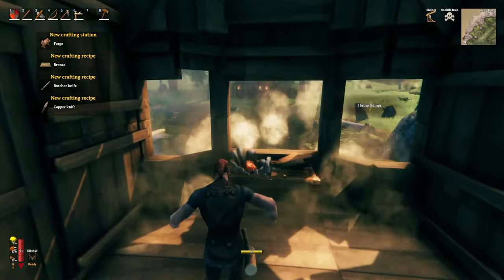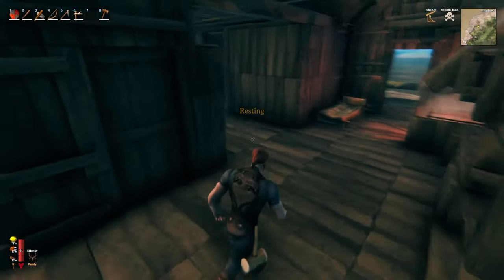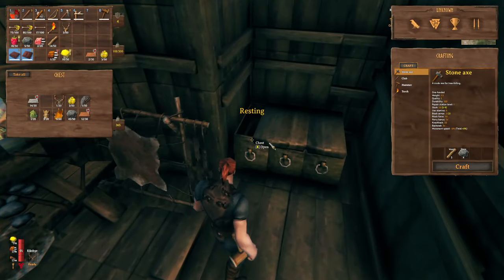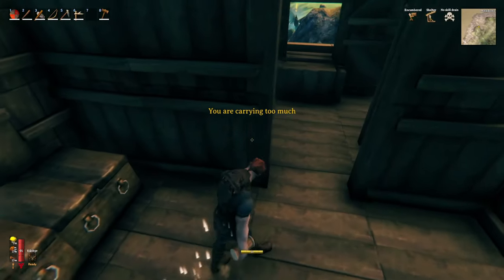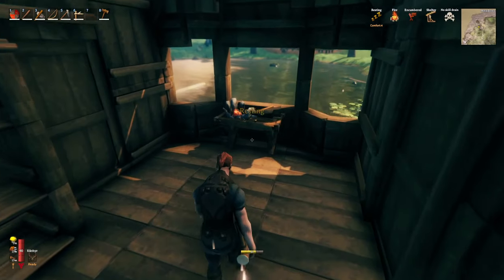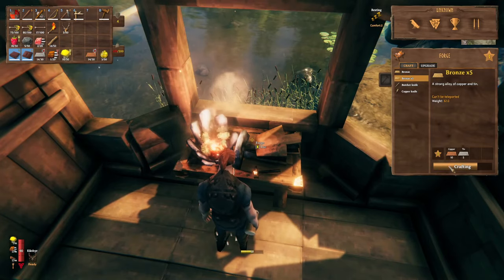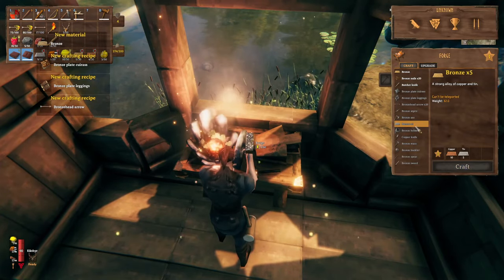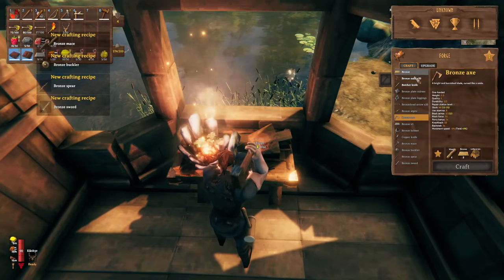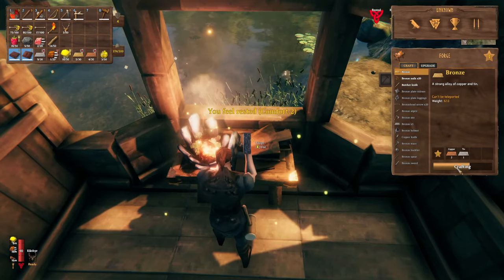We got the kiln and smelter going full blast, cranking out all the copper and tin I had so we can take these ingots over and make our forge. First things we need: carts. Me and V were in desperate need of carts — hauling materials back one inventory load at a time is a pain. I went ahead and crafted a ton of nails. I forgot to tell everybody there were nails in here so they could make carts — I'm a horrible person, sorry fellas. I'm going to make a nice community cart return area.